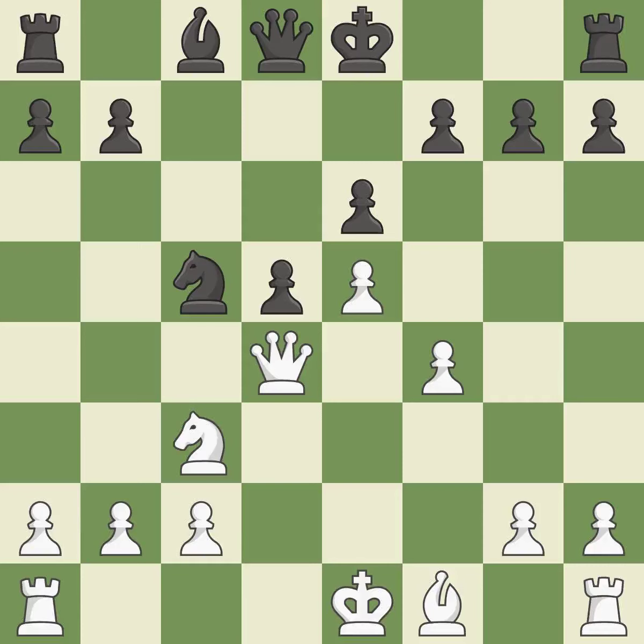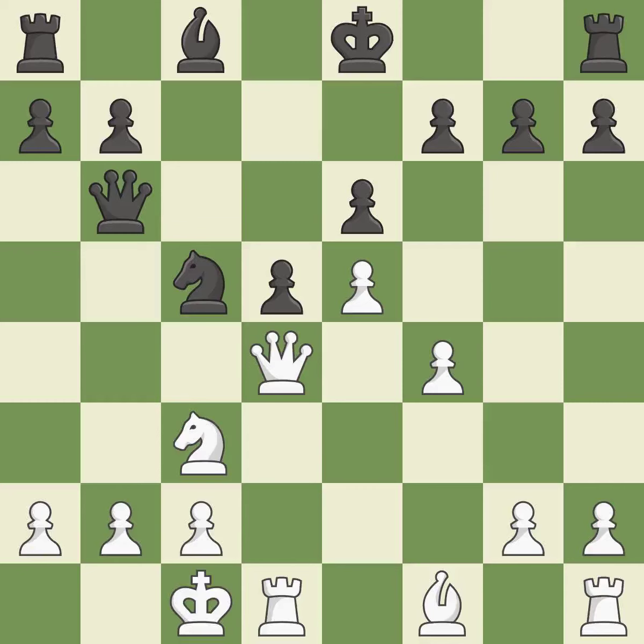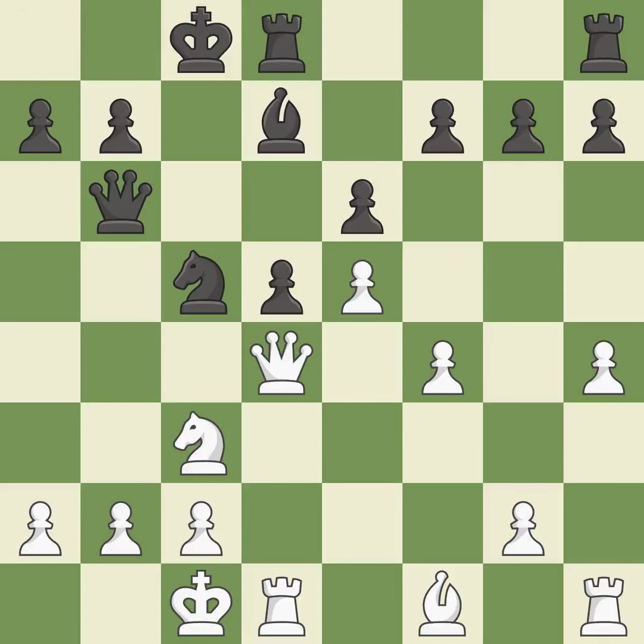This misses a better way to defend a knight that was under attack — it is an inaccuracy. A pawn that was being attacked and had no defenses is now protected. This develops a bishop off its starting square, getting it into the action — it is best. The game was close to equal, but now white has the advantage — it is an inaccuracy for black.